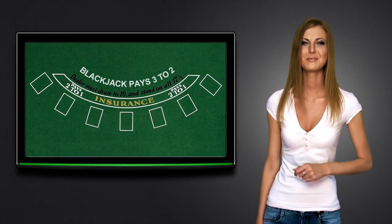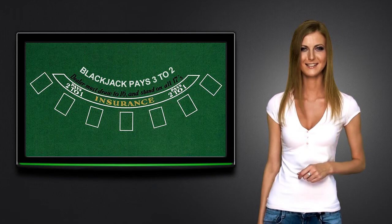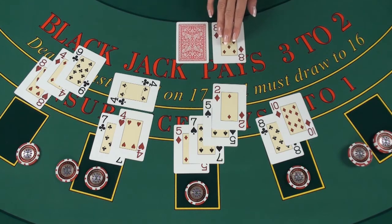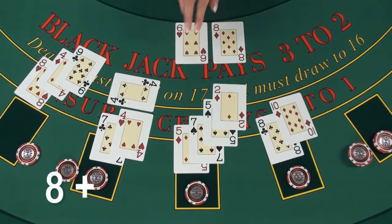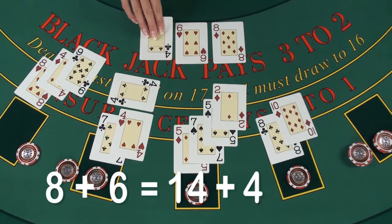Now it's the dealer's turn to play. According to most blackjack games, the dealer must stand on all 17s and draw to 16. The dealer turns his face-down card face-up. He has 14, and according to the rules, he hits and gets 18.